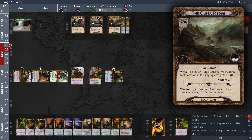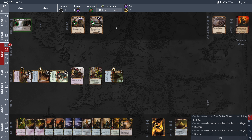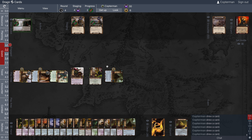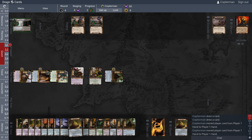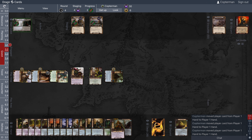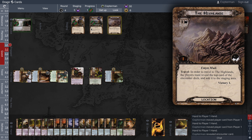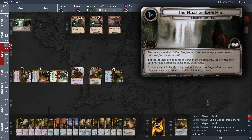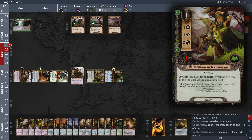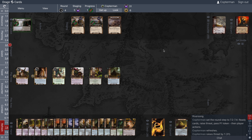Drawing six cards — there's another Ancient Madhem and a second Northern Tracker, good to see. We reveal the Highlands and make progress on the current quest. We'll leave everything in the staging area. What's coming next round? Here's our first enemy — it's going to surge. So we could really see a couple of enemies this next round.